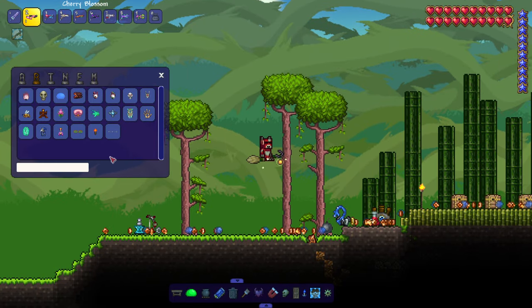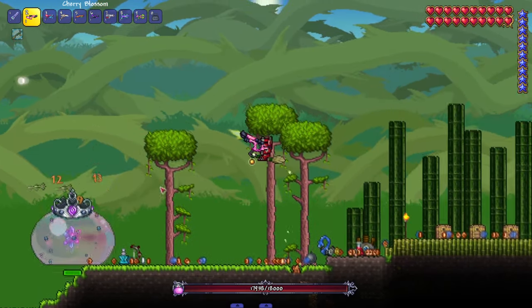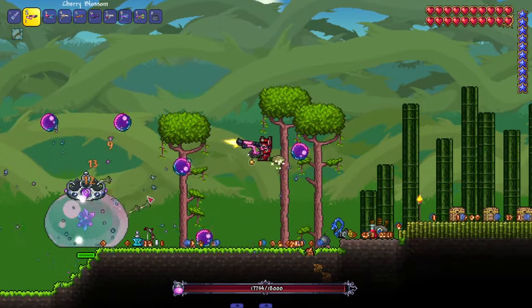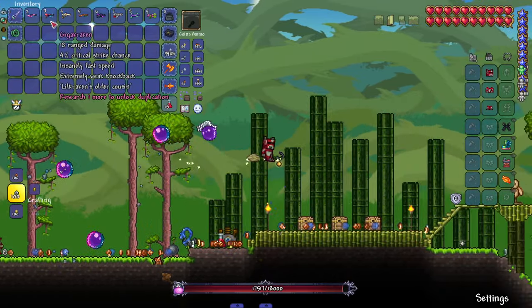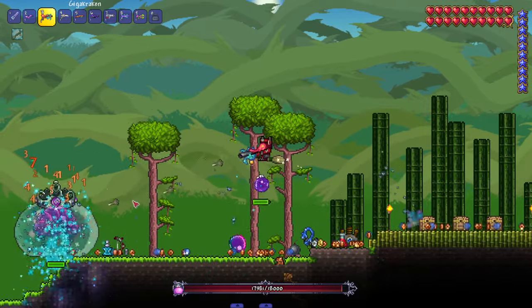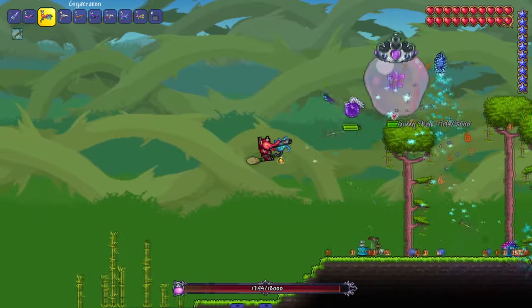Let's bring in a hardmode boss — we can bring in the Queen Slime, the first boss you're supposed to fight in hardmode. She's kind of taking the hits though. After that we got Giga Kraken — Little Kraken's older cousin, so this is our Mega Shark to the Mini Shark. It actually spawns little fishes that drop from the sky, which is pretty cool.